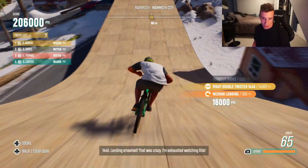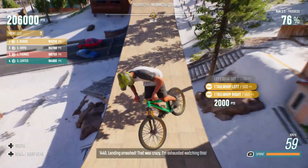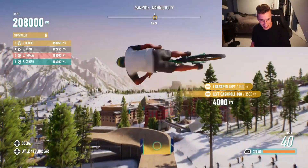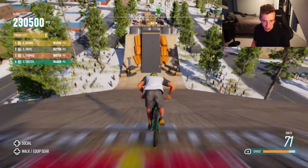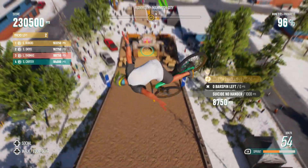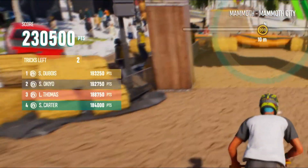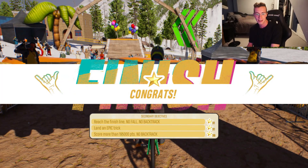Dub cash roll again, to the right side with the toboggan — keeping it realistic. I was trying to do 180 to a pretzel 180 but it didn't really work. Cash roll, double bar spin. Suicide no-hander. Indian air whip. Oppo whip. That was not nice. But we still finished 230K — we only needed to get 195 to complete the last secondary objective. Dude, I'm a happy camper right now.